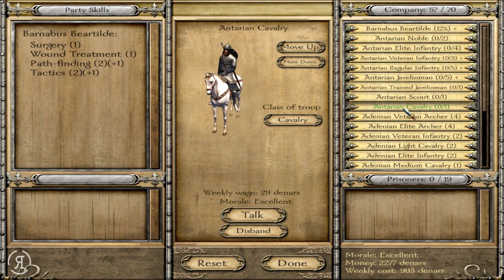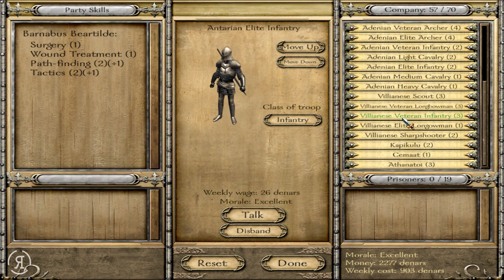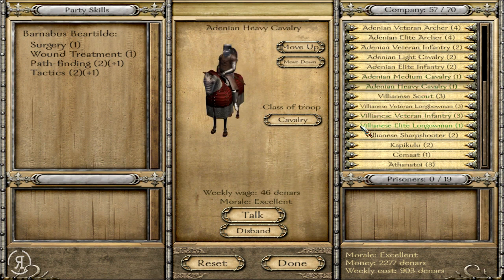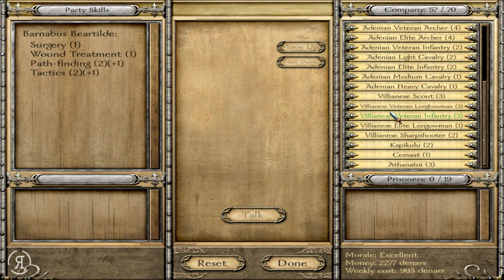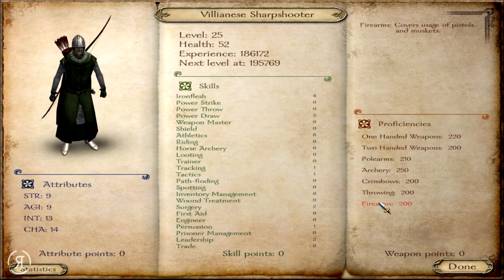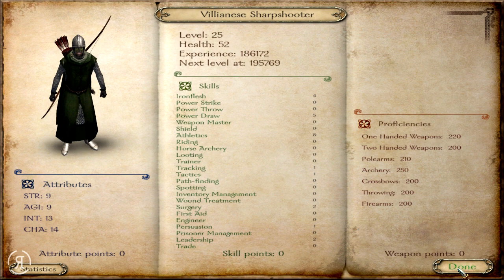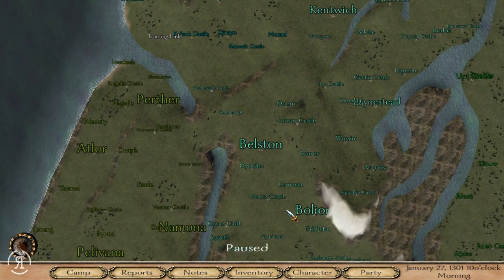The Adenians are good at cavalry - mostly heavy cavalry units. The Anterians, on the other hand, don't have heavy cavalry as far as I'm aware - they specialize in elite infantry and skirmishers more than the Adenians. The Villianese faction is all about archery - the Villianese Sharpshooters are the highest-ranking archers you can probably get. Look at those stats: eight in Athletics - incredible! They even have face paint to help them merge into the trees as they fire flocks of arrows at opponents.